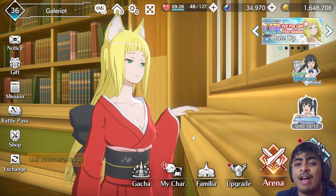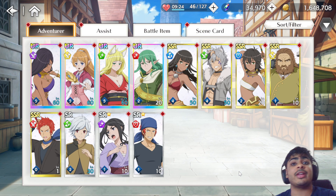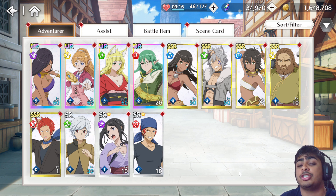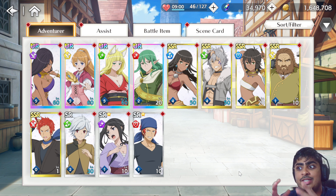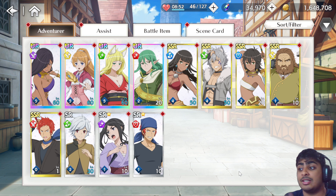First and foremost we have to discuss whether you should be limit breaking an adventurer or an assist before getting into any specific character. This is the first point of discussion — which of the two is more likely to get power crept? Honestly, at this point in time we don't realistically know.